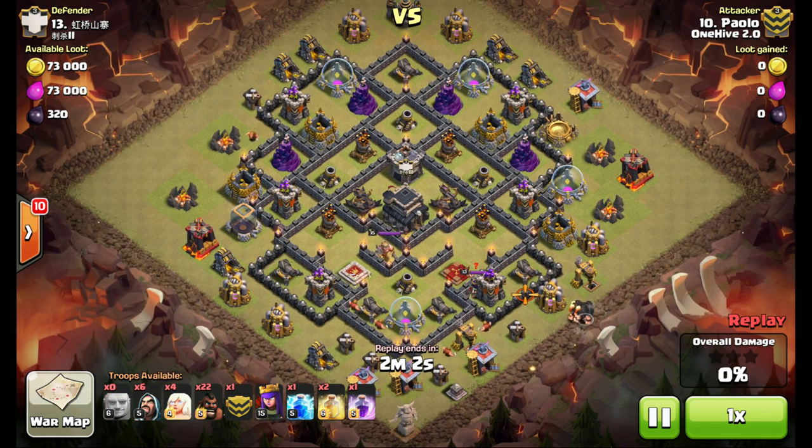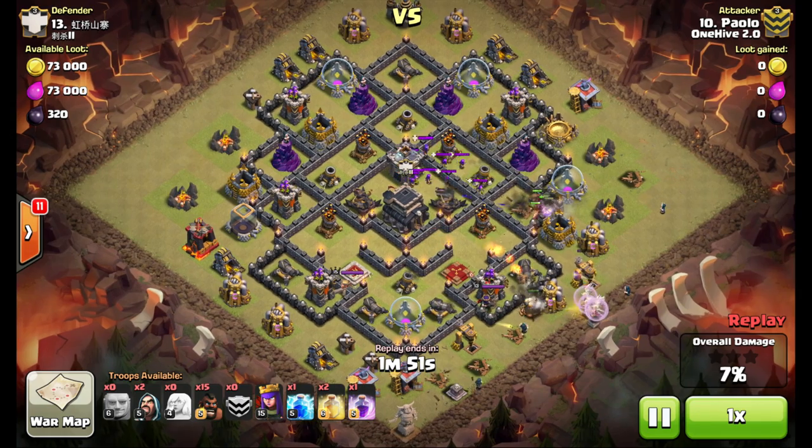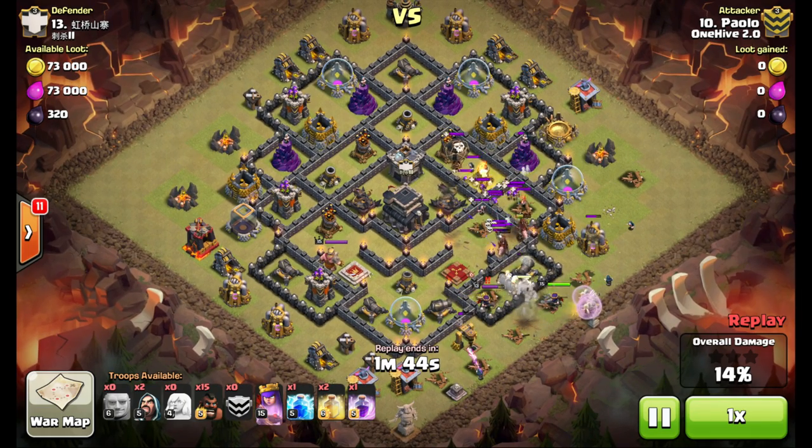All right, here he goes with the attack. All the giants go down, healers immediately behind them, wizards to create his funnel, then hogs over on the east side to get that archer tower and the first air defense. Once that first one's down, the healers have nothing to hurt them as the giants push through that big open bottom space.